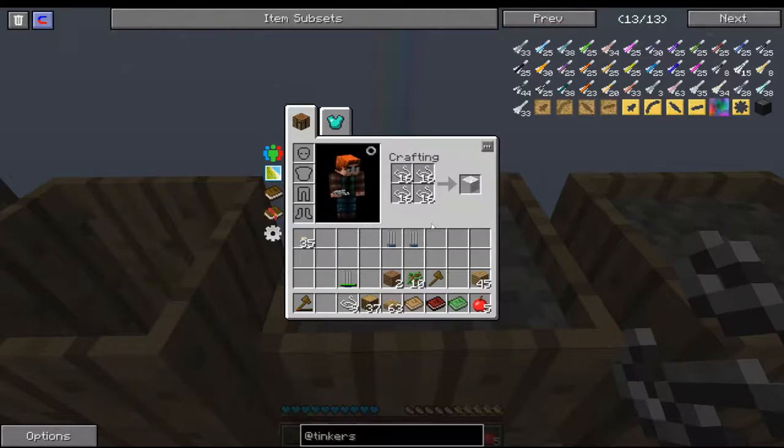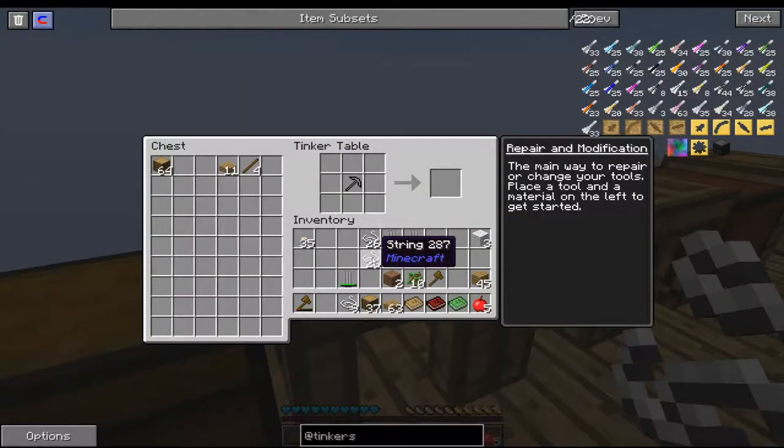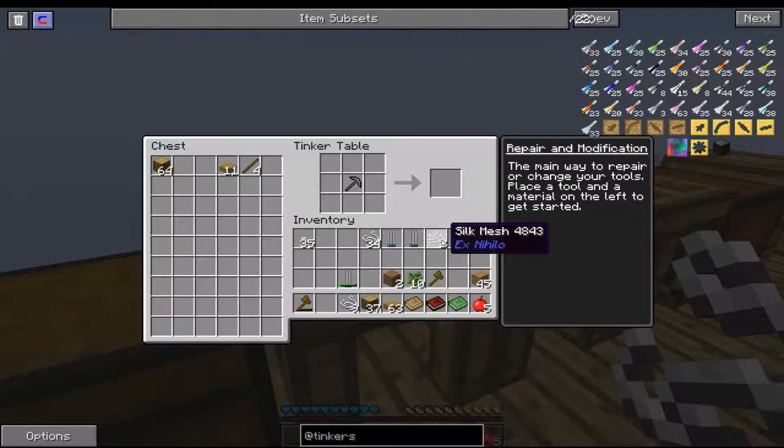So to make a bed we're going to need one, two, three of those. And to make a sieve, we only need to get on our crafting station. We need two of those, I think, to make a sieve.